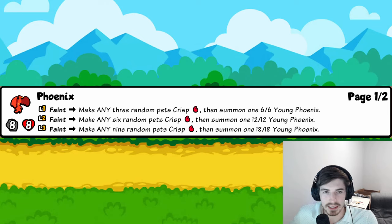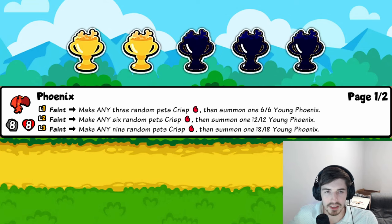Phoenix: makes a whole bunch of random pets Crisp — including your own — then summons a Phoenix. The effect is thematically cool but practically I don't see it taking over as a tier-six defining pet. Two trophies.